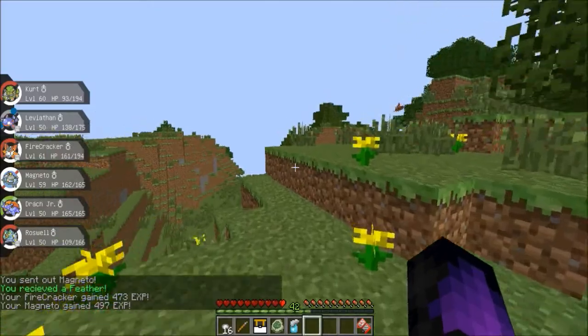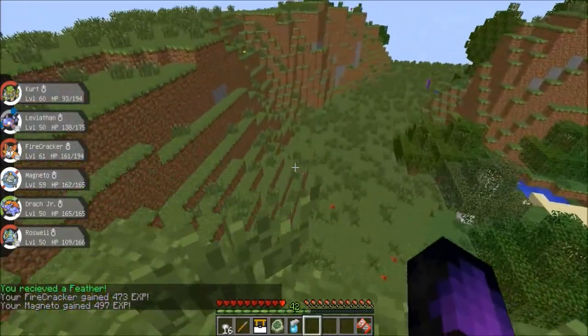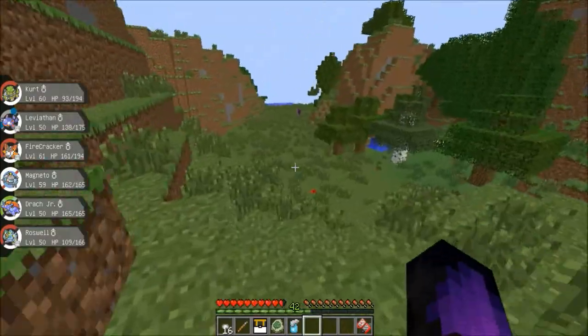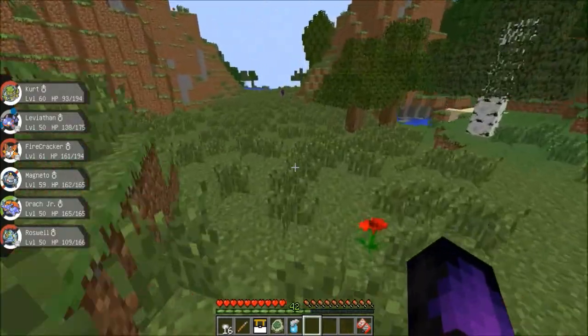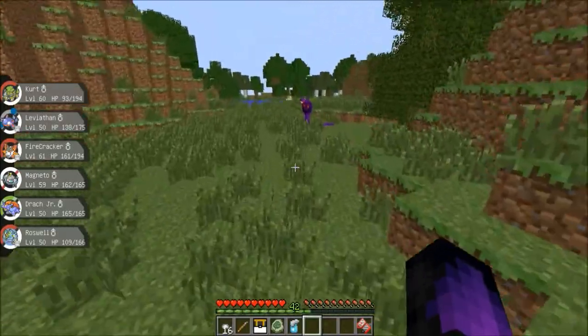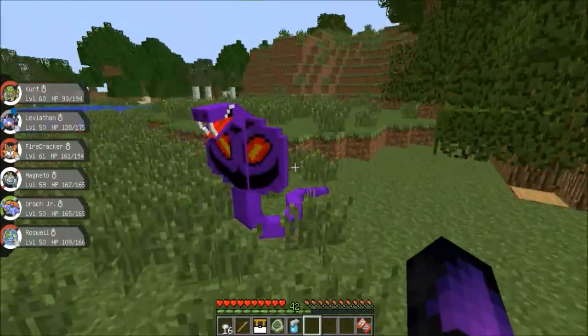You received a feather — pretty awesome. I like that addition. Aerodactyls are usually pretty high leveled, I think. Let's go with Roswell. It's hard to see the side panel when you're highlighting the right one that you want.